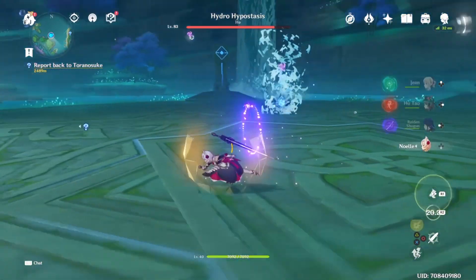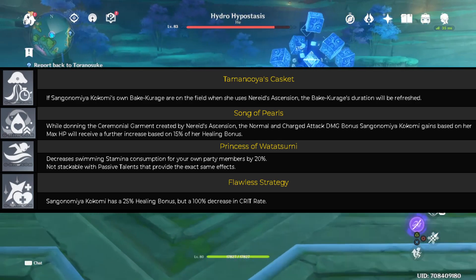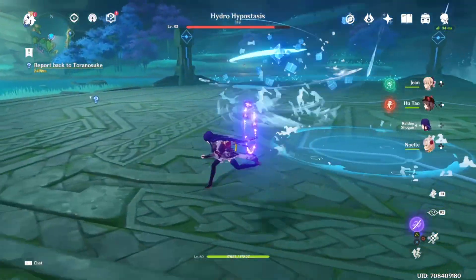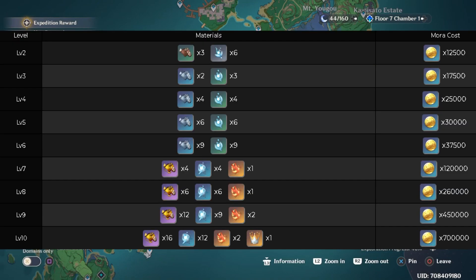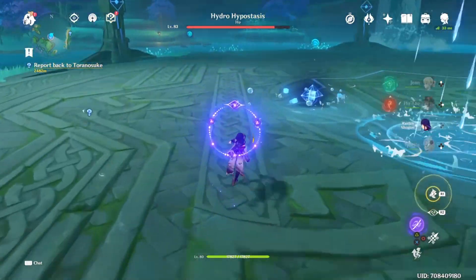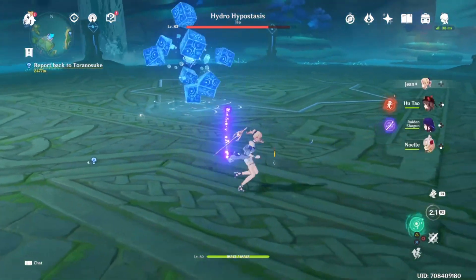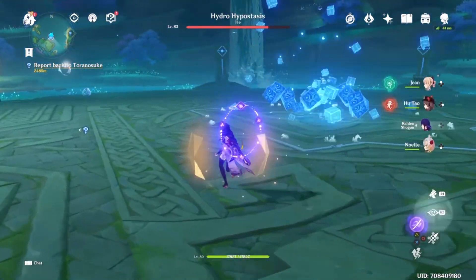Now let's talk about Kokomi's talents, which I will show on screen for you now. To level it up you are going to need a Guide of Transcience. This can be located here on your map. The level up costs for all phases will also be shown on screen. I would say it would be worth leveling up all of her talents as they all seem quite useful. I will go in depth with Kokomi when she is released, as I think the damage and healing in her burst will be based off normal attack HP and healing bonus, meaning you'll want to raise her normal attack too.